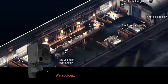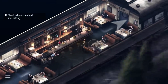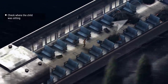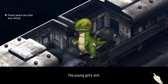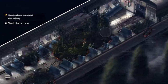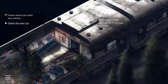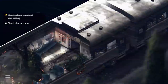It looks like the train is crashing. We go check on the kid we just helped to see if we can find her. This looks really bad. There are bits of forest appearing inside the train car, the car's empty. That was vicious.